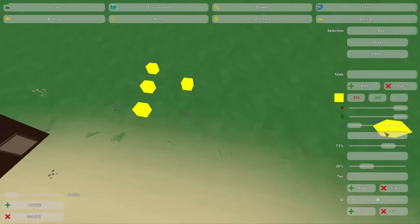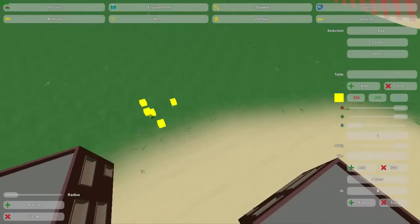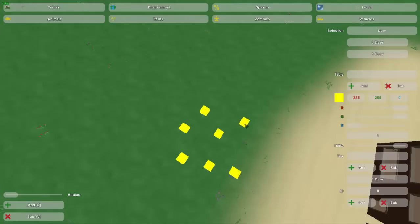Now let's get into adding the IDs and adding the animals into these groups. I'm going to delete this second tier — you press on the tier and press subtract. Since I really only need one tier because there's only one animal, the ID for the deer is 1. You put the ID in — it can be 0, 1, or just 1, it's the same thing — press Add, and it ends up being the deer. Wherever these spawns are, there will be a 100% chance that if something is going to spawn, a deer will spawn.